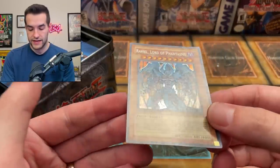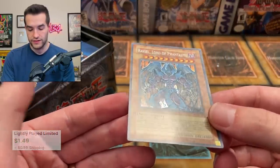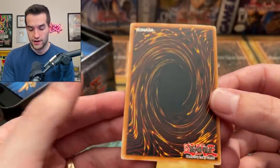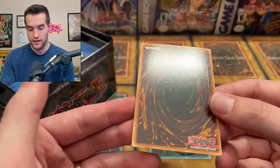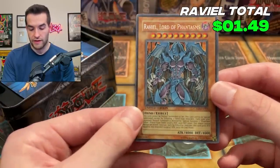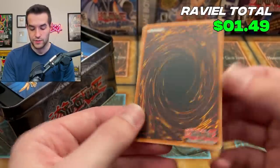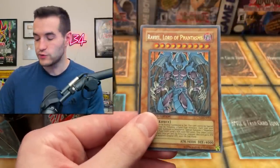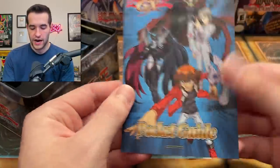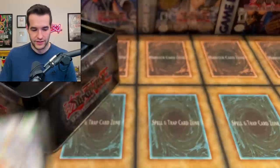We have Raviel Lord of Phantasms. It might be a little bent and has some surface marks. Let's call this LP — light play — so whatever that value is. I'm guessing it's not crazy value but still a beautiful card. I don't know if it's worth more than the promo pack at about $10. We also have a pocket guide that's unfortunately not worth anything.